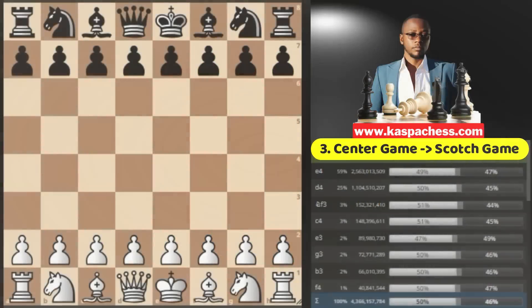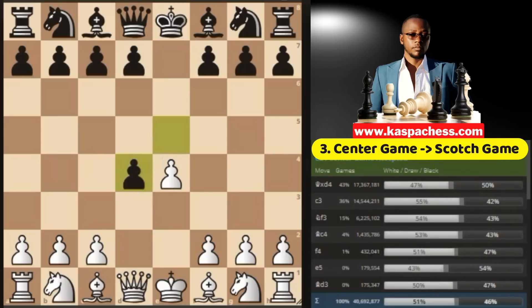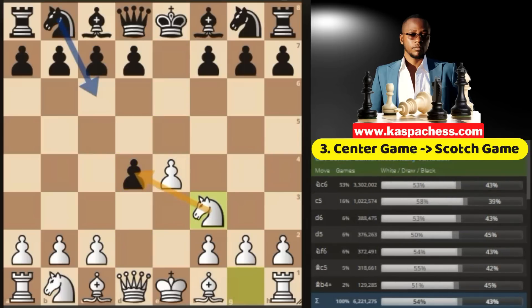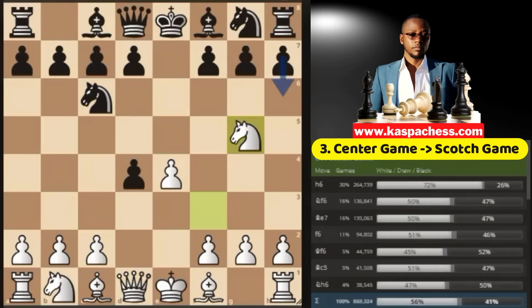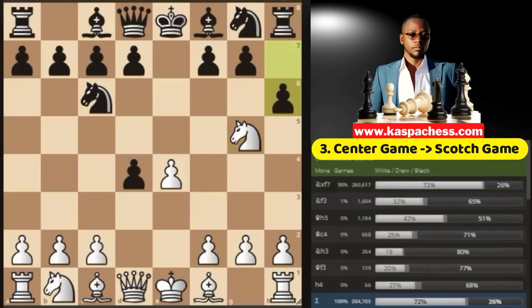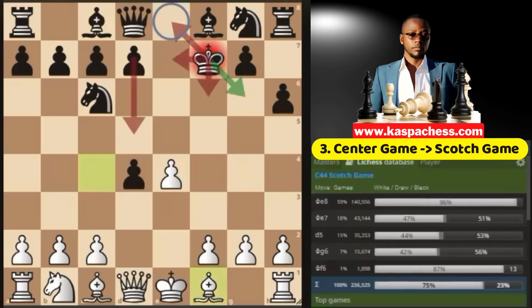The next one, which I recommend for rapid, blitz, and bullet, is an opening that arises from the Center Game, where black obviously takes on d4, and then you don't take back but rather go knight f3 immediately, inviting knight c6. By playing this way, you dragged black into your Scotch Gambit game without him realizing. So instead of going bishop c4 right away, I recommend this weird-looking move, knight g5. The top played move is pawn to h6, which is a mistake because now you have knight takes f7 right away — the fried liver attack move. If king takes f7, this is when you go bishop c4 check and black has to find the only correct move, king g6, which is very difficult to see if your opponent is not using Stockfish or is not an advanced player.